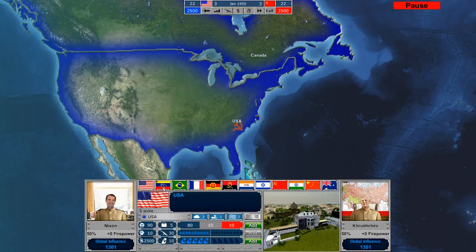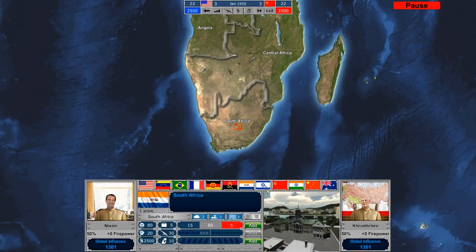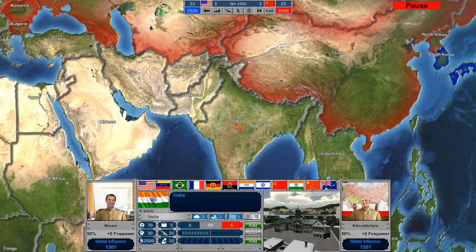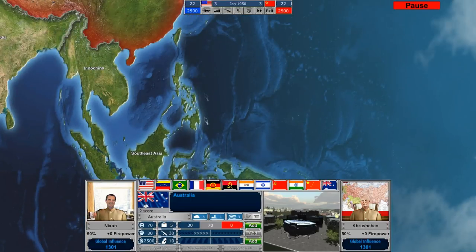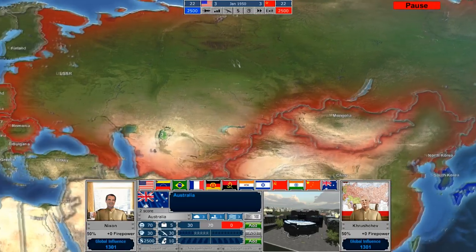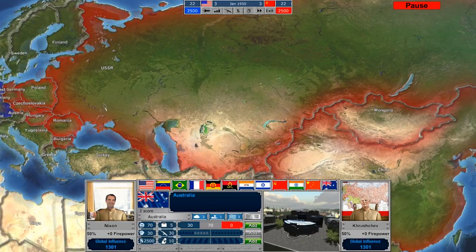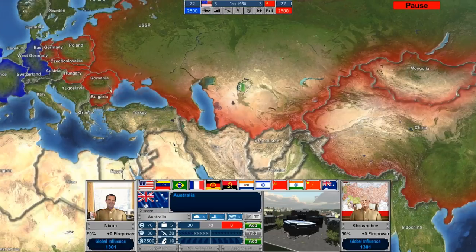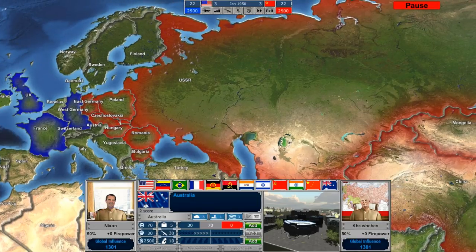We can get a quick read on several different countries just by clicking on the flags on the map — these are substantial countries where major events will occur throughout the world. Additionally, there will be various conflicts that can come up. The Korean War is probably about to start, and we'll see if we can invest military resources there or not. That's a lot of me rambling — I'm going to take a moment to grab a quick drink, and then we'll start the game in just a moment.